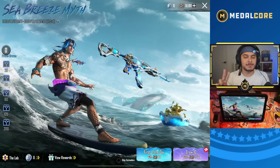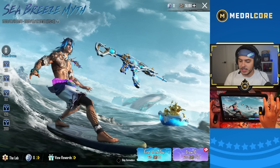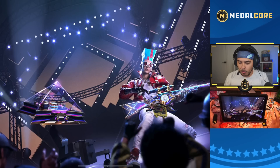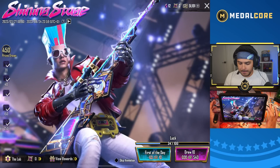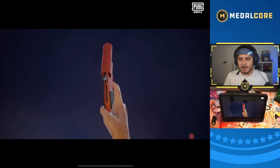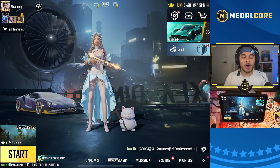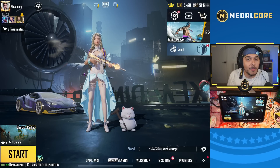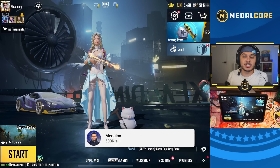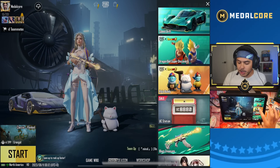I never thought they'd release two ultimate skins. I'm pretty sure there are three ultimate skins in the game right now — this one, the Rock and Roll one, and the Ultimate Mummy which I have yet to get. There's a lot going on in PUBG right now, that's why we're making this video and streaming after. Make sure you turn on notifications to know when we go live, and let's jump into the crate opening.